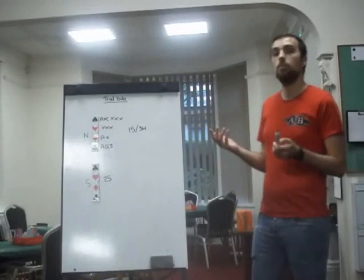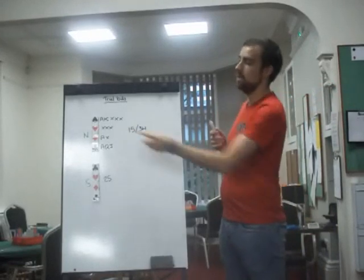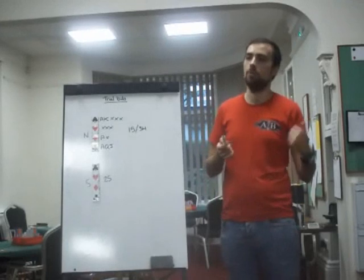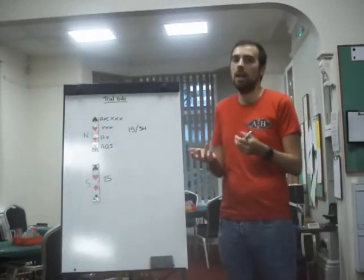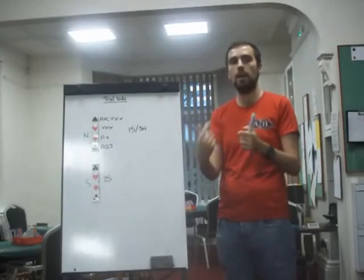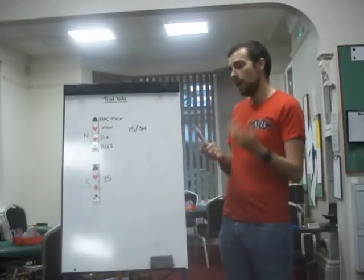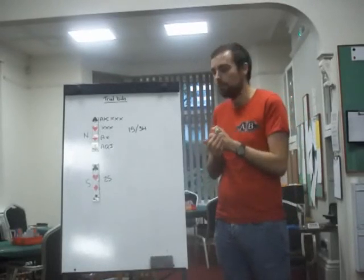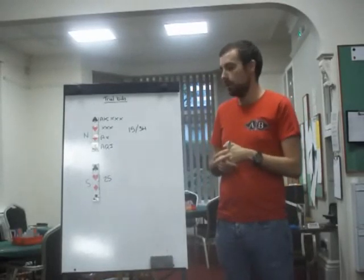In the old-fashioned days, pre-Trial Bids, you would bid three spades saying 'I'm like that about game, do you want to bid four or not?' It's a bit of a blind guess — you don't know whether to do it, so you do it, and if you go off you can blame partner. Trial Bids are a way of being more scientific, more clever about the way you're inviting your partner to bid game.